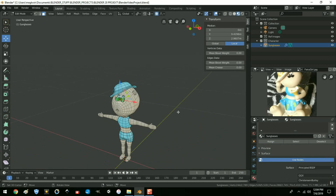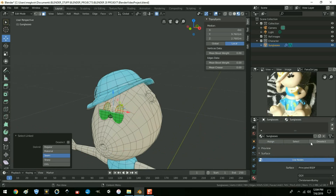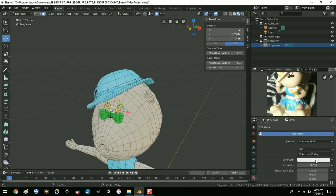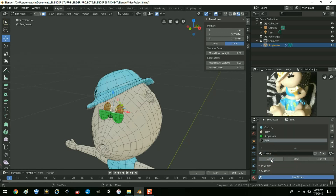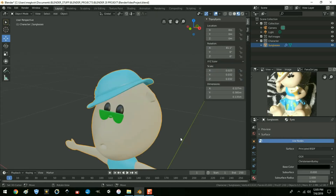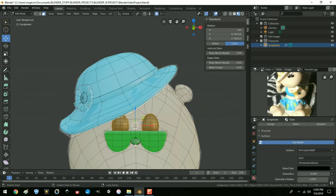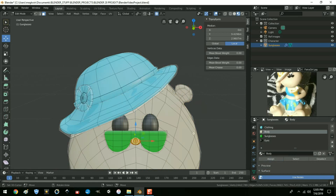Then her eyes — deselect everything, select her eyes, and they're going to be black. Add a new color, call it 'eyes', make them black, and hit assign. There we go. Hey, why is her nose green? We must have had that selected accidentally. Alt A to deselect everything, hover over her nose, go back to the body material and hit assign. There we go.